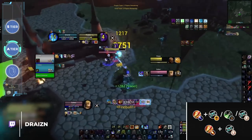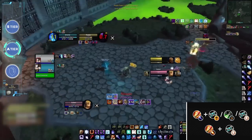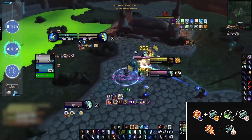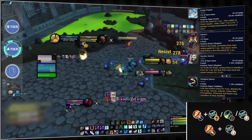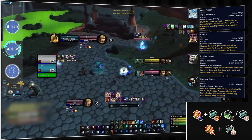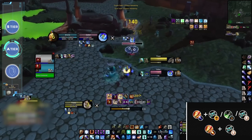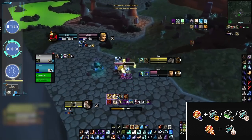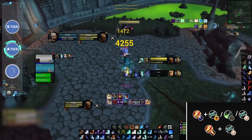On the opposite end of the spectrum, we have mages, who require a bit more finesse than BM hunters. Frost is by far the most popular mage spec and generally does best with either a priest or sub rogue. These comps essentially do the same type of thing — quick bursts of damage combined with control, then playing evasive before waiting for cooldowns and DRs to reset. The main difficulty of these double-DPS setups is that holy paladins and unholy DKs are quite popular, and their abundance of defensive cooldowns makes it really difficult to consistently capitalize off setups.